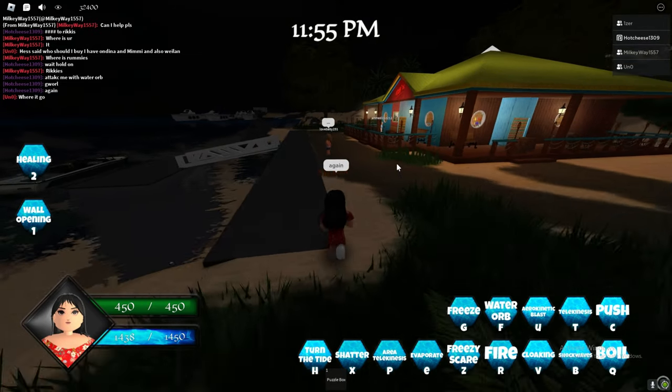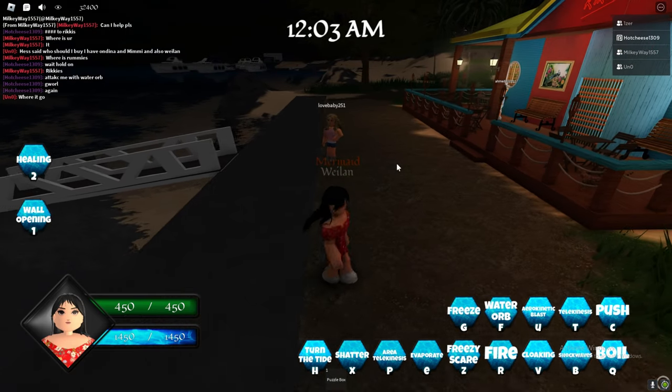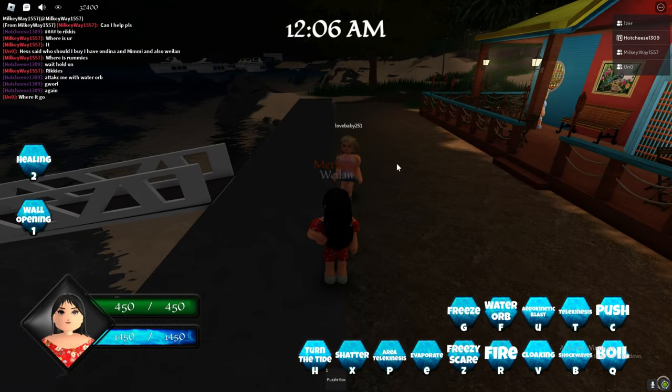I missed her, but I did use Turn the Tide to reflect the water herb back to her, and it turned her into a mermaid instead. So if your aim is good, you'll be able to hit with that ability.